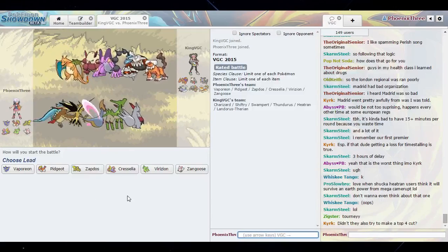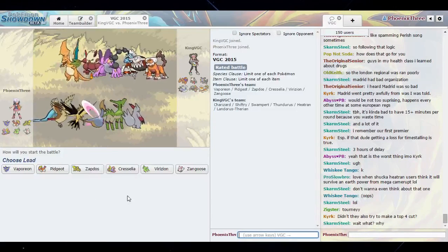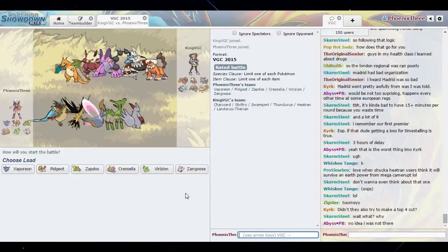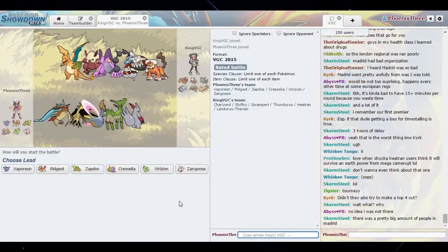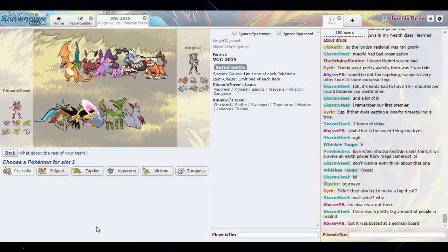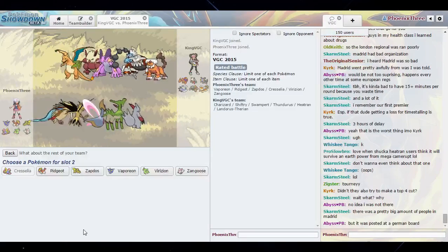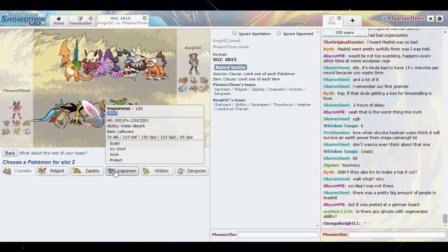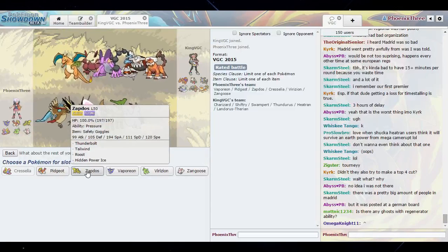So what do we do here? Virizion is looking really strong in this match — it can hit five things here super effectively and possibly knock them out in one hit. We're definitely bringing Virizion. I like Cresselia in the lead. I don't want to start with a physical attacker though, so I could bring Cresselia and Vaporeon — try an incredibly bulky lead. I could use Zapdos too. Vaporeon in the back and Virizion — that's the squad right there.